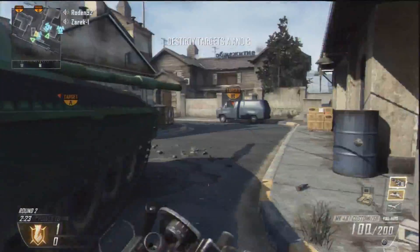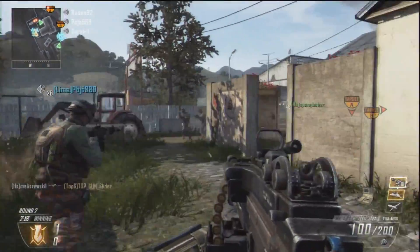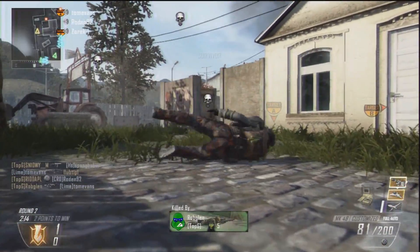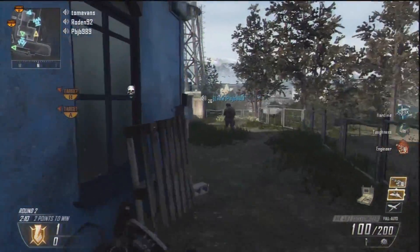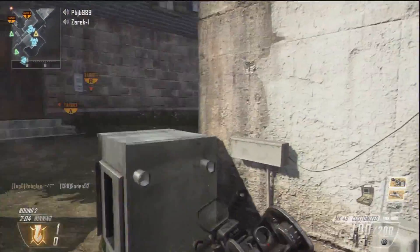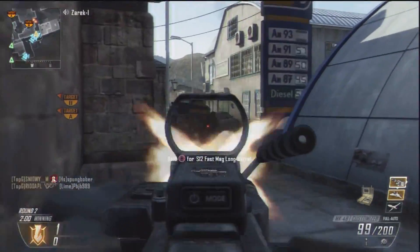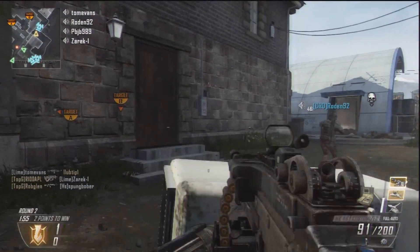Score streaks are the things that really help you control an objective game mode. Toughness is fantastic for a light machine gun — its ability to reduce flinch is absolutely key so you can keep those sights on target and get the kill. Engineer is a brilliant perk to run on an offensive class because you get to see all the bouncing bettys people put down and get grenade indicators.